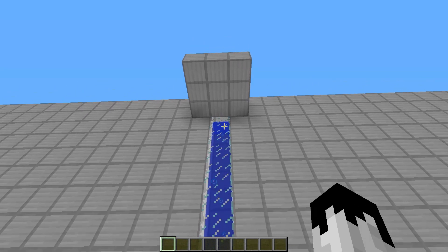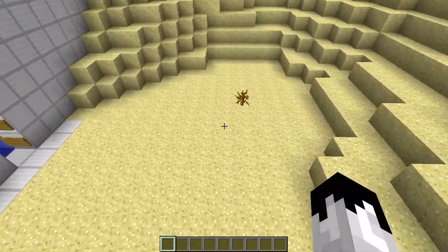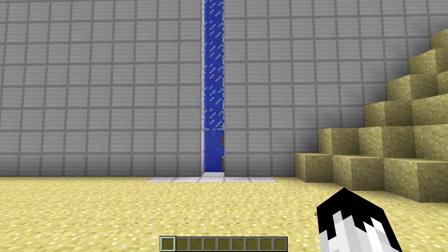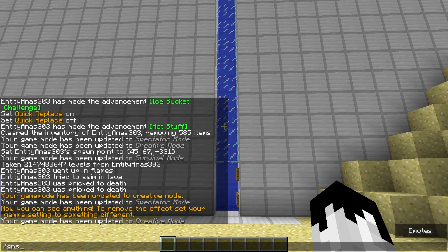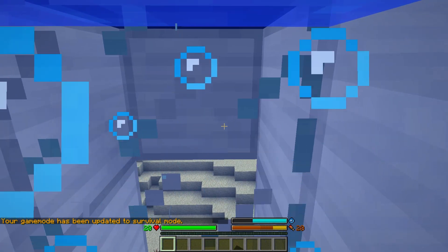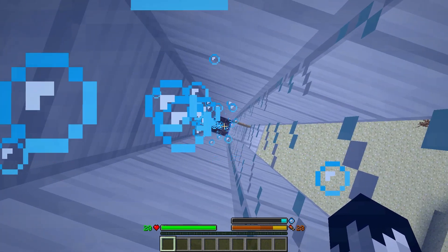For pros, I have number two — I call it the drowning elevator. The redstone behind this is quite simple but a bit more complicated than the first one. Let me show you what it does. Walking in — I'm stuck. It'll take too much time to break out of this and I can't go down; I'm hitting shift right now.